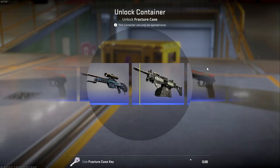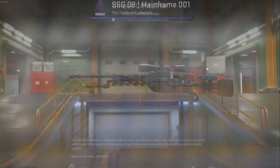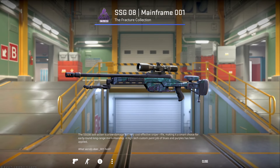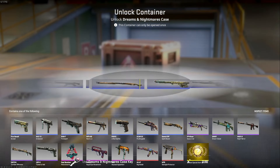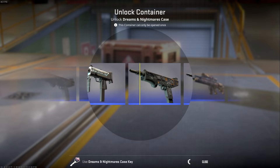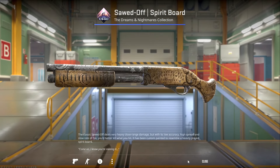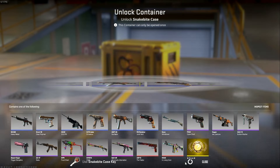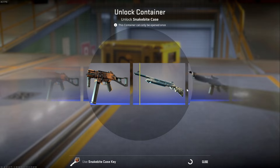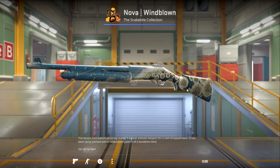Let's unlock this one, see what we get. It seems like we have a skin for the SSG called the Mainframe. And unlocking another one — seems like we're getting the Sawed-Off Spirit Board shotgun. Next we have another shotgun — we got the Windblown for the Nova.